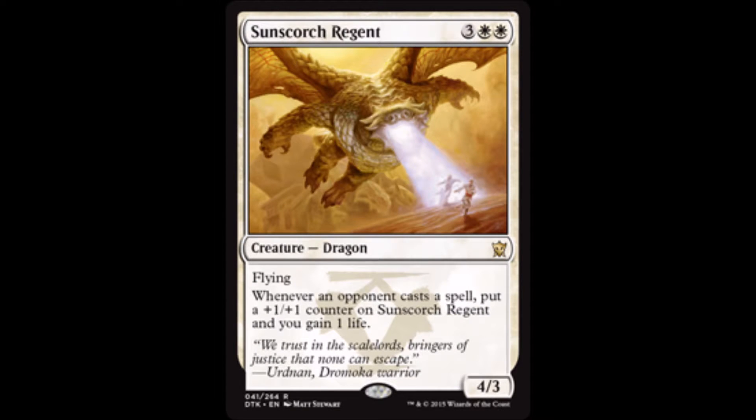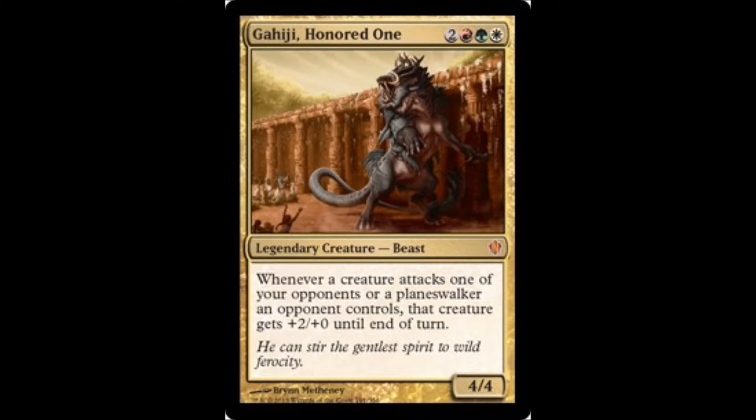See where this is going. Whenever an opponent casts a spell, with Sunscorch Regent you put a plus one plus one counter on it and gain a life. Doubling Season makes that even better. Ghired, Honored One doesn't double anything but it makes your token army a lot more painful to deal with on the battlefield.